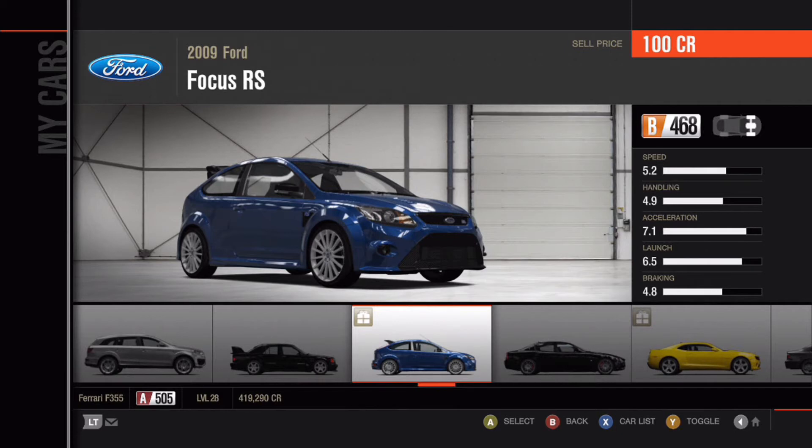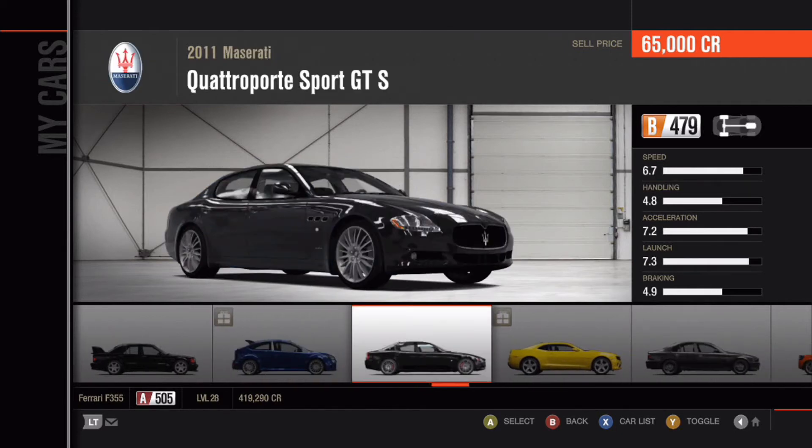Another gift car — a 2009 Ford Focus RS. I'm also a pretty big Maserati fan, and this is my pride and joy in the Maserati collection: the 2011 Maserati Quattroporte Sport GTS. It's a four-door Maserati that goes for about $80,000 these days. I would really like to pick one up when I get older — it's my dream car, probably next to the Ferrari 458 Italia.